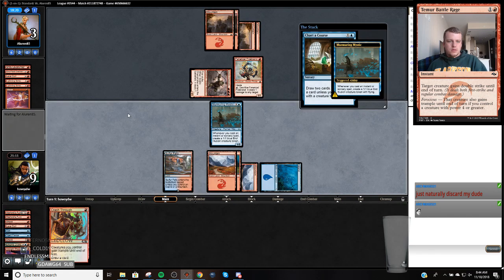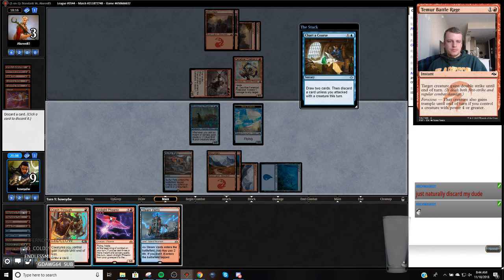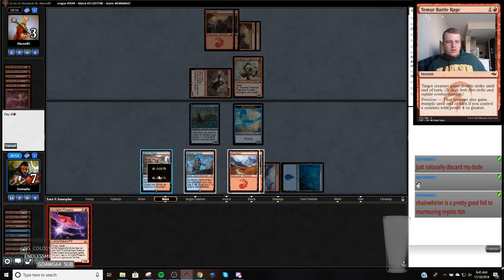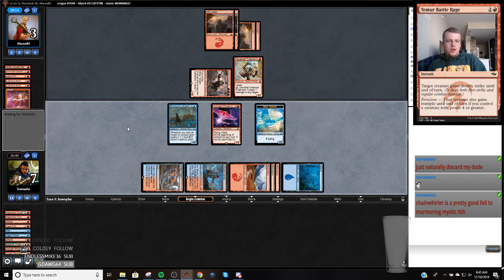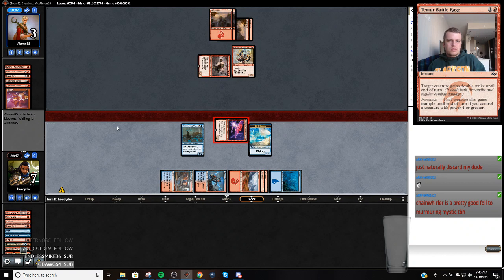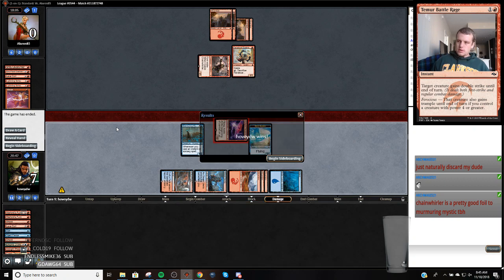Always yield. I think we're just going to ditch this. They would need Lightning Strike or Shock to get me here. I think if they had Lightning Strike, they would have killed the Murmuring Mystic last turn. Murmuring Mystic is good against every other aspect of their deck, except Chain Whirler. I would agree with that.